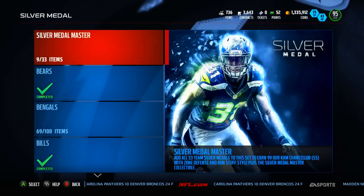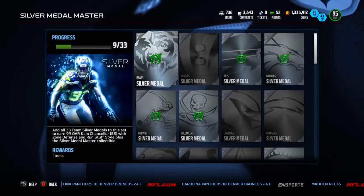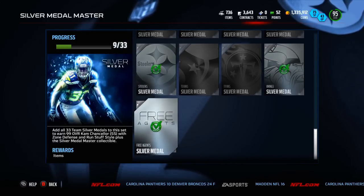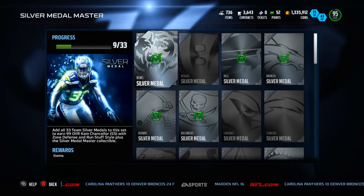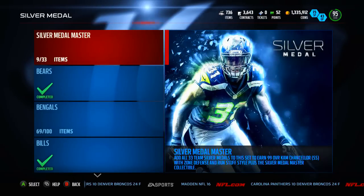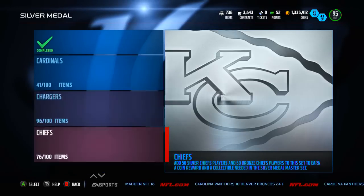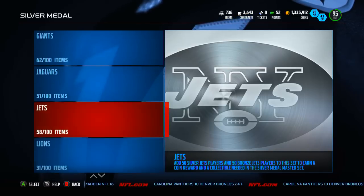Quick progress report: I'm at nine teams right now — Bears, Bills, Broncos, Browns, Buccaneers, Dolphins, Vikings, Steelers, and the free agent set are done. I still need 24 teams to go. My path is off, but not terrible since I have a lot of items already in. The Bengals I have 69 in, Cardinals I have 41, Chargers I'm only four away — pretty close — Chiefs, Colts, and so on. I've got some pretty good amounts in most of them.